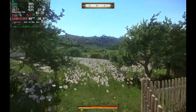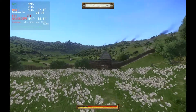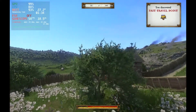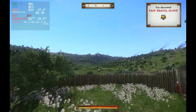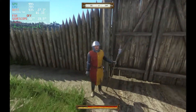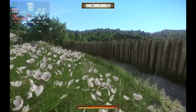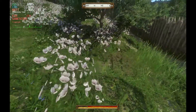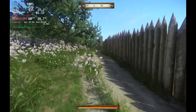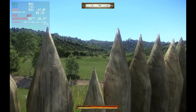The game ran way better than I ever expected on the Steam Deck. At all medium settings and 1280 by 800 — the native resolution, the highest the Steam Deck can go — the game was almost hitting 60 frames per second almost all the time. When recording via Steam Link the game would drop into the 40s, but when just playing on the Steam Deck without Steam Link, it ran at mostly 50-plus frames per second, almost reaching 60 at times.